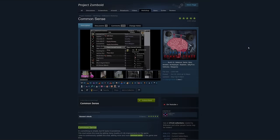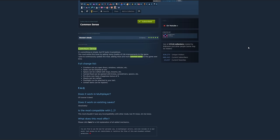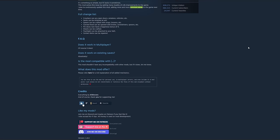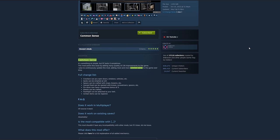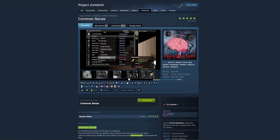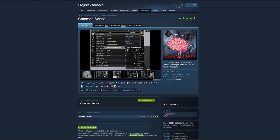The first mod on the list is Common Sense, authored by BitBraven. This is a huge quality-of-life update for most players, as it adds things that, quite frankly, should be in the base game. It doesn't require any additional mods to work, and is functional in both single player and multiplayer settings. It also has no known incompatibilities, meaning it can be added alongside any other mod in the workshop and still work perfectly fine.